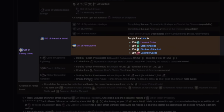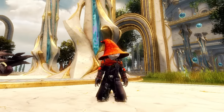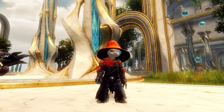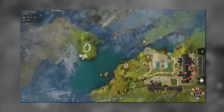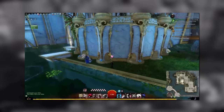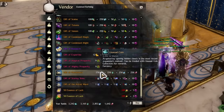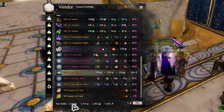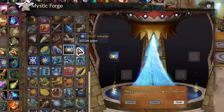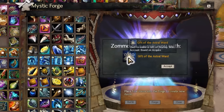Finally for this batch, we need a Gift of Persistence. This comes from combining 250 unusual coins, static charges, pinches of Stardust, and calcified gasps. You can farm the meta events and treasure chests in the various zones of Secrets of the Obscure to acquire these — static charges from Skywatch, Stardust from Amnetus, and gasps from Inner Neos, with coins from all. Or do alt parking if you are feeling patient. Once you have the coins, charges, Stardust, and gasps, you can purchase the Gift of Persistence from Lear in his Harry Potter closet under the stairs in the Wizard's Tower. Then combine the Gift of Persistence, Inner Neos, Amnetus, and Skywatch Archipelago gifts to make a Gift of the Astral Ward in the Mystic Forge.